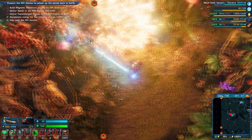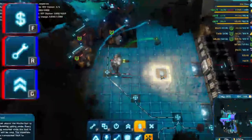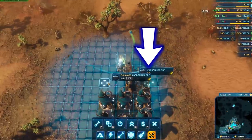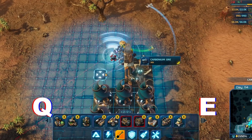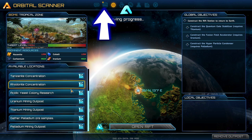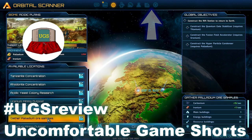Here are some final hotkeys and basic tips. The picker tool allows you to select a building so that you can build more of it. The sell, repair, and upgrade tools can all change size with the mouse wheel. You can see how many resources are left in a deposit by switching to build mode. Press Q or E to switch left or right in the menu. Finally, the escape key will pause the game and grant you access to some important menus — they each have their own hotkey, but you can also access them from there.